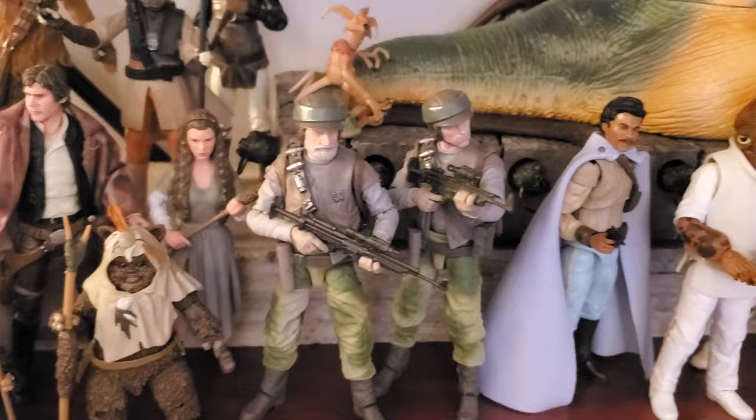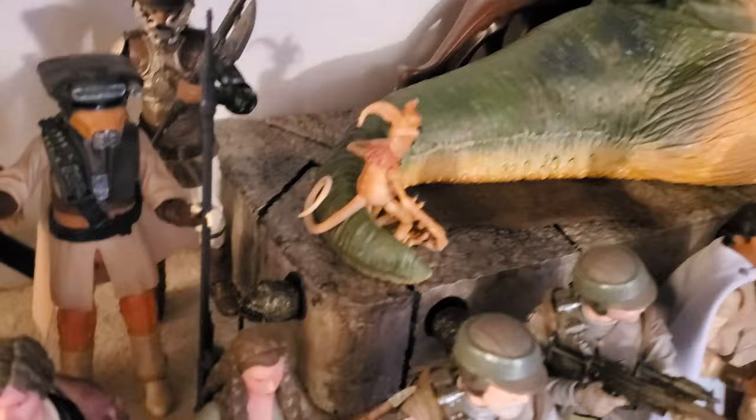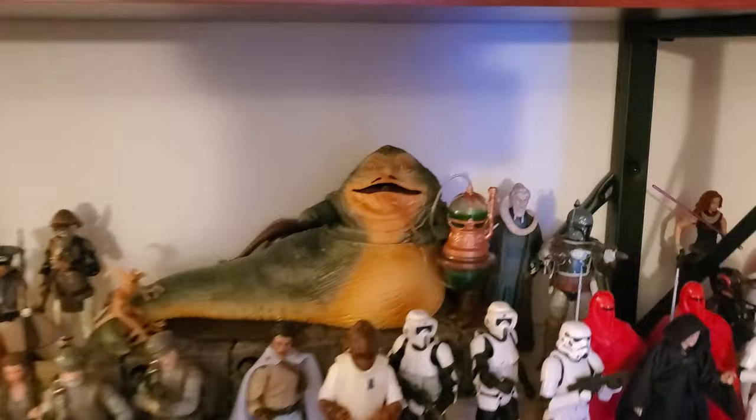Now Jabba — that was a Father's Day gift from my kids, love that set. And I made that throne out of styrofoam and joint compound. A subscriber sent me the Cyclops heads — thank you so much, those are awesome. I painted those and did some gold dry brushing on them. The throne turned out okay, but I am super happy with that set being the centerpiece of the Jedi display — just very, very happy with that. And then Bib Fortuna and Boba.